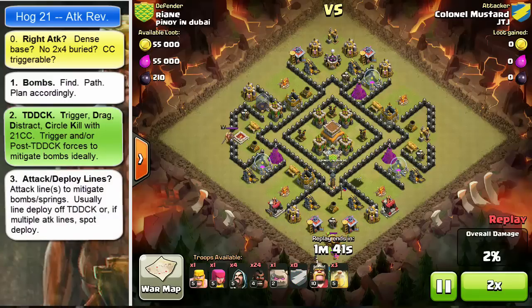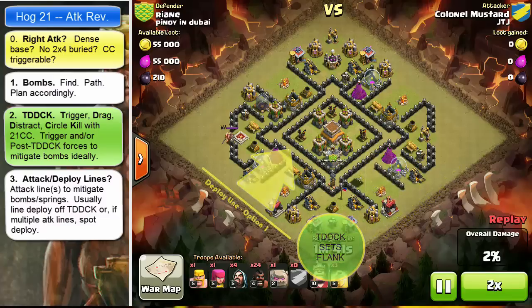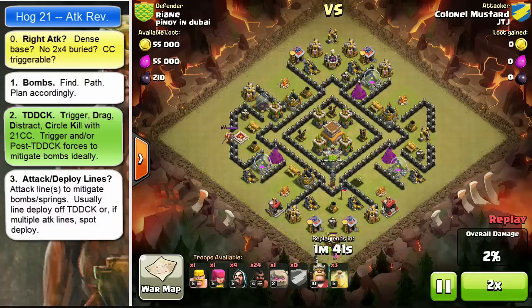Next thing is attack and deploy lines. Usually with Hog 21 we'd deploy off the T-Duck team, setting the flank either up towards 3 or up towards 9. But notice how the base is set up to make that group — no matter how we line deploy — run around the base and get shot from the inside by those four archer towers as it goes. It would probably get spring trapped as well. Potentially madness.